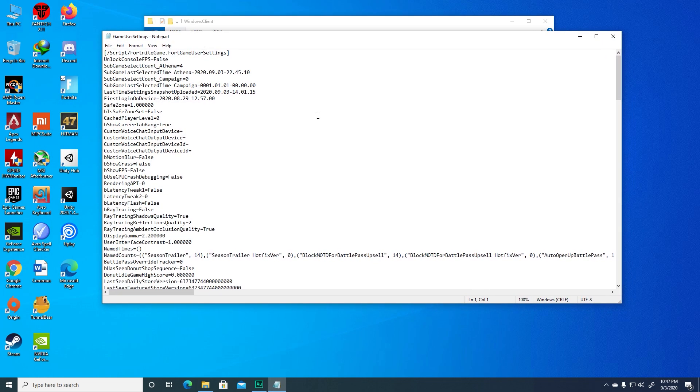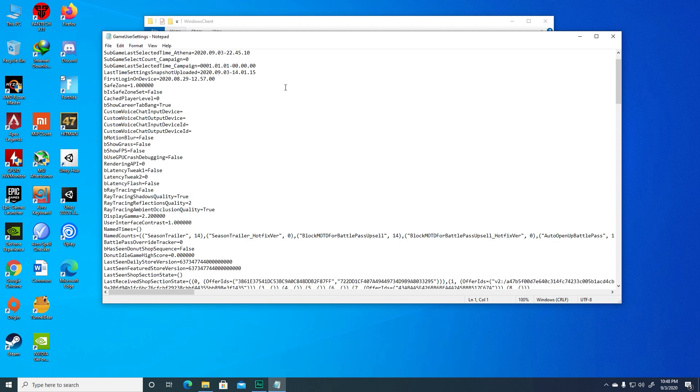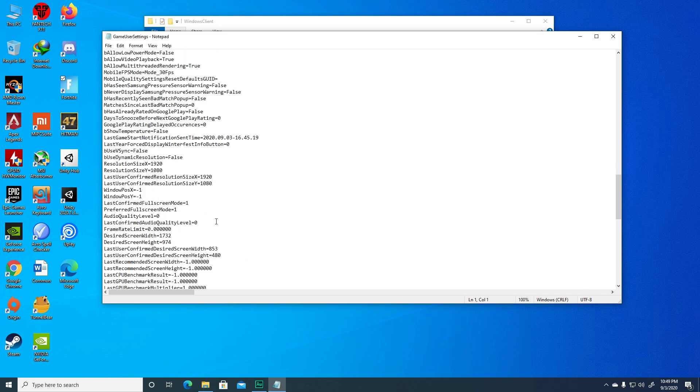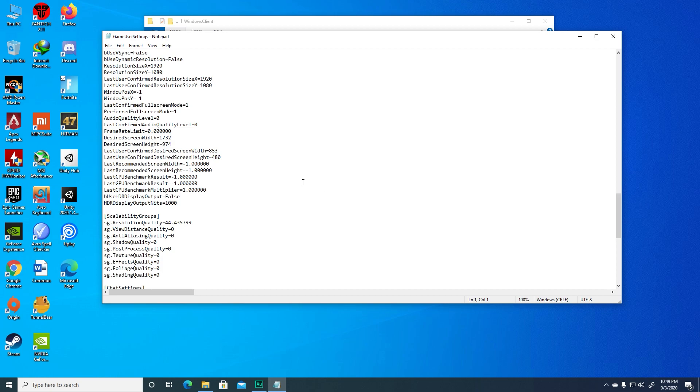Now we're going to tweak some settings in this file. First, make sure ray tracing is set to false — otherwise you will get a huge performance drop. Next, make sure grass is set to false as well — you don't need grass. Also make sure you are not playing on low power mode — set 'allow low power mode' to false. This one might be set to true if you're using a laptop, so just make sure it's false. After confirming all these settings, press Ctrl+S to save or save from the menu, then close the file.